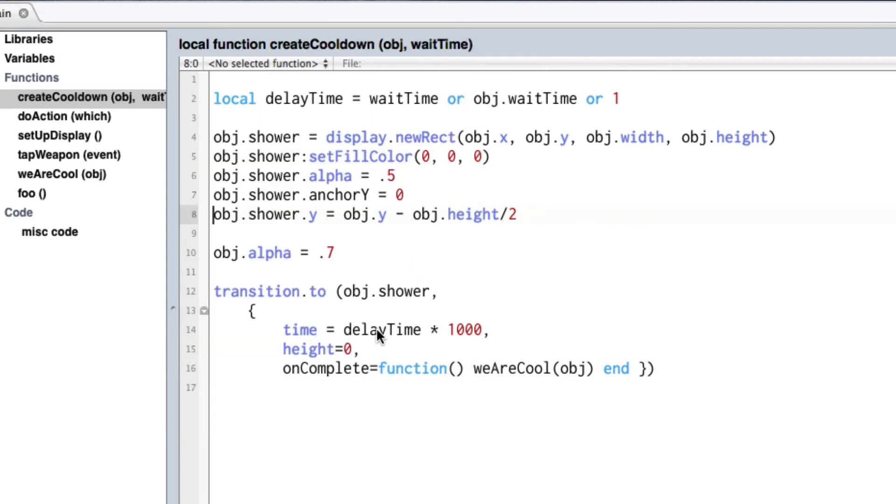By repositioning the y we end up with a rectangle that covers the button and then moves up to the top. We do a transition to, changing the height of that rect to zero. Before that, we set the button's alpha to 0.7. Then the transition runs over delay_time times 1000 — because we pass in seconds but need milliseconds, so seven seconds becomes 7000 milliseconds — and the height changes to zero over that time. When it's done, we call a function called we_are_cool, passing in the object.